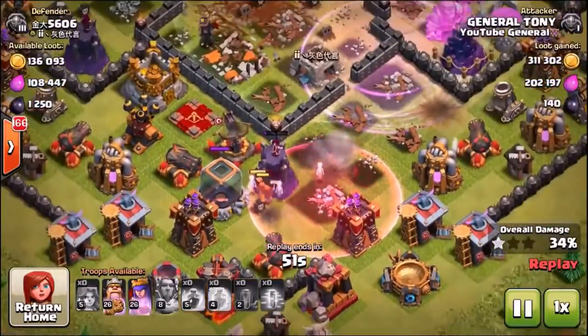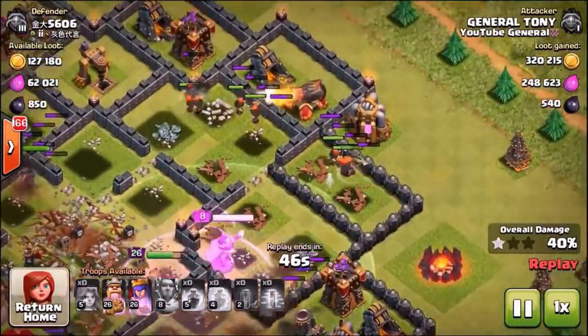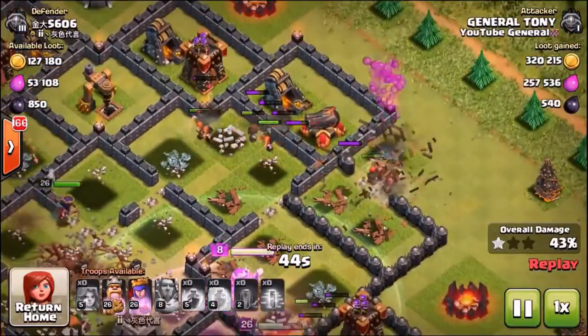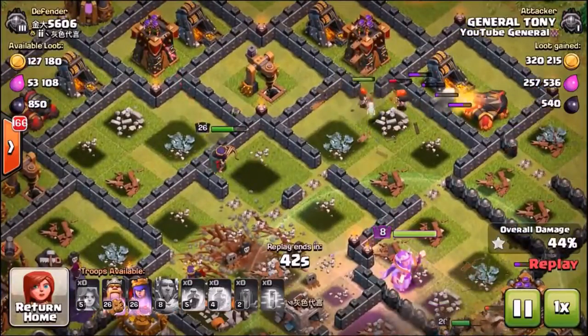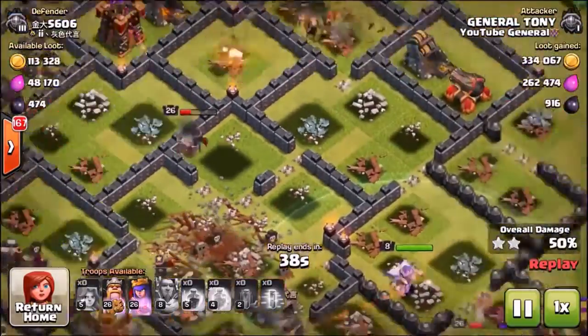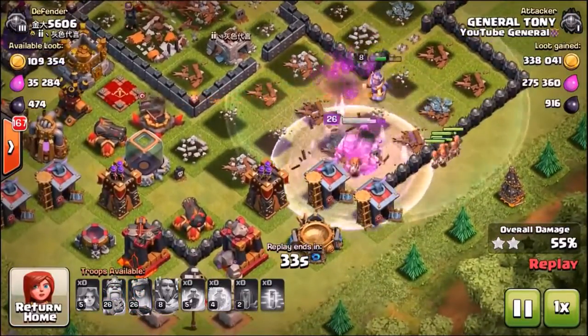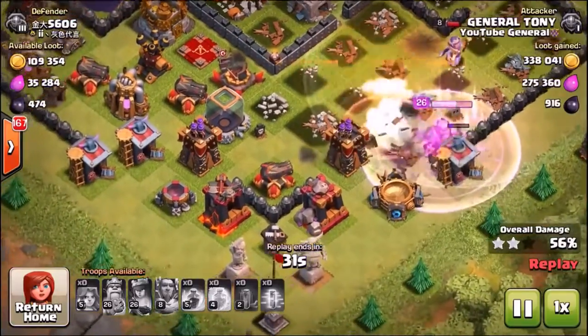Dropping in the haste spell to take out the wizard tower. The King and a smaller pack of Valkyries have gone towards the right hand side, then up towards the north — about seven or eight of them there. The Queen has decided to be a lone ranger and go for the dark elixir drill. The Valkyries are going back down south with the King and the Grand Warden, who has unfortunately been targeted by that ground expo.